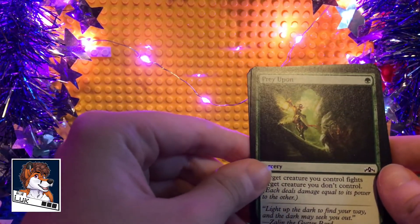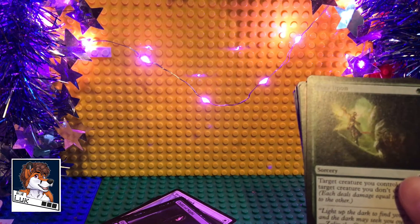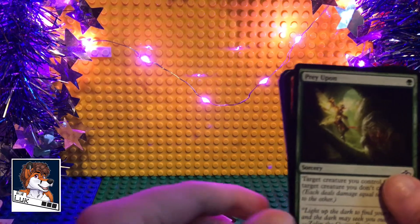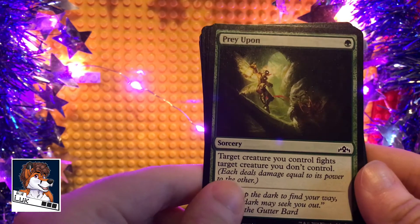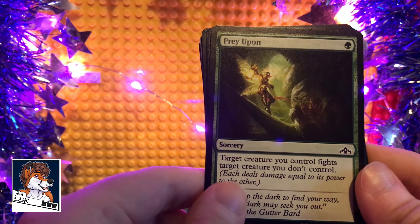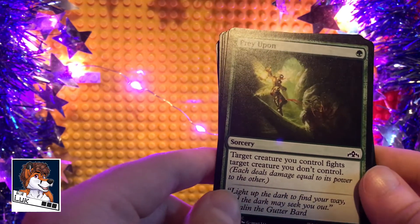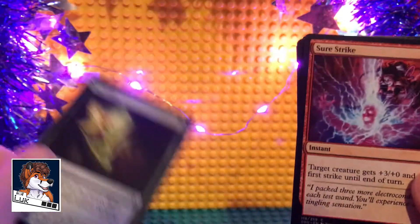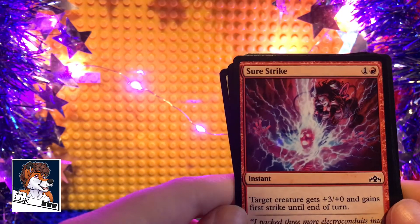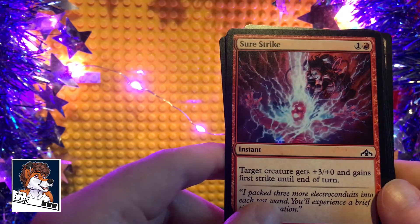Prey Upon — sorry, there's just a little random bead that came out of nowhere and rolled across my table. Sort of distracted me. And Giles is wearing a hat. Anyway, Prey Upon — sorcery. Target creature you control fights target creature you don't control. Each deals damage equal to its power to the other. I think I get what that means. Sure Strike — instant. Target creature gains plus three plus zero and gains first strike until end of turn. I like this.